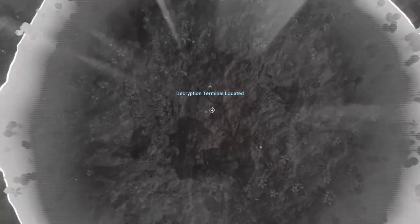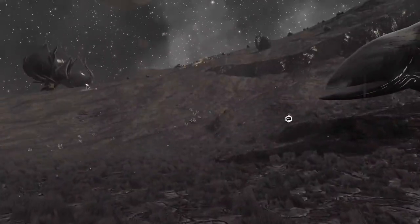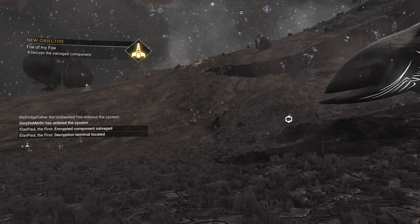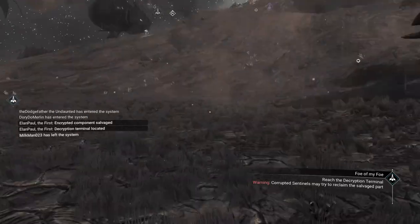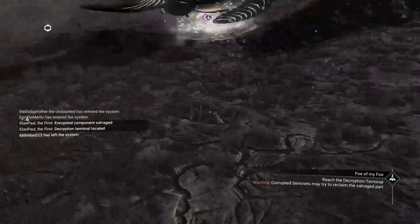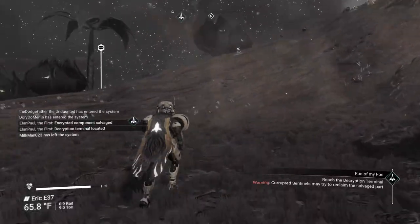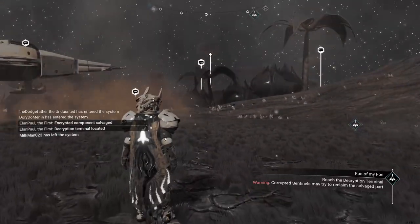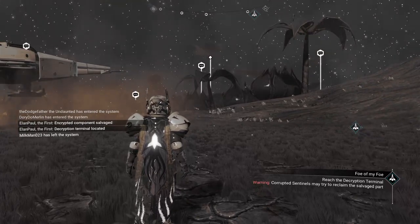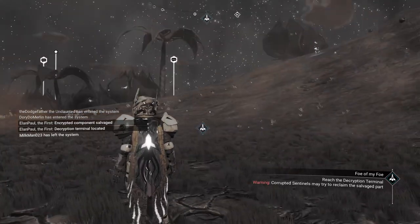It looks like I found a decryption terminal immediately — I found the unit literally sitting right there under the surface. To give you a clearer picture: in some cases you may not find the unit immediately and you'll have to go from place to place to find it. You might dig up something else and be attacked by some random sentinels, usually two or three at a time. You just take out those sentinels — they're pretty simple — and move on.